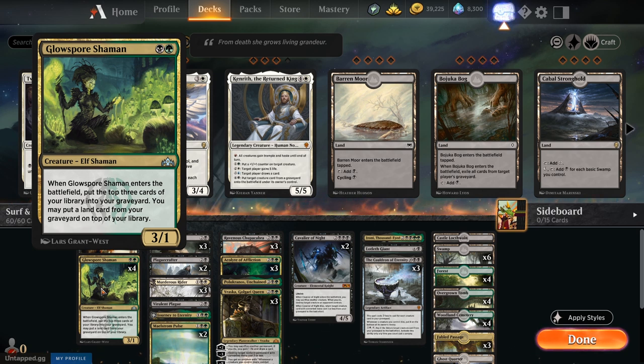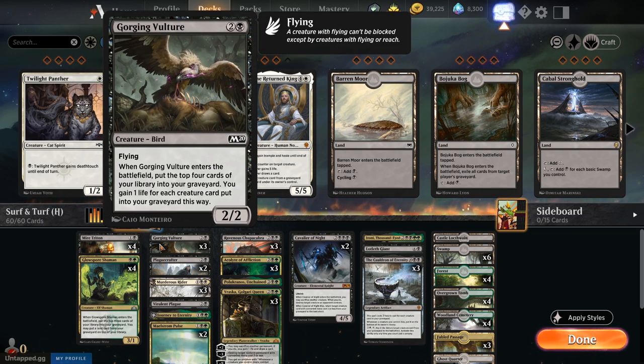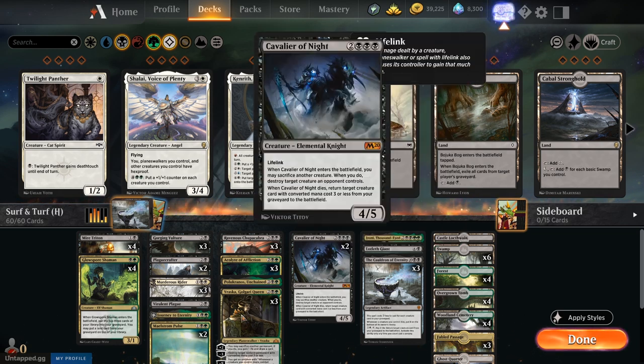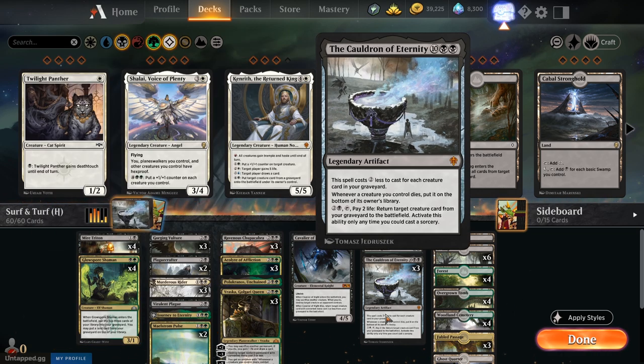We also have Ghost Quarter for Field of the Dead shenanigans — we can replay it over and over if needed. Gorging Vulture is another early aggro blocker: a three-mana 2/2 flyer that mills four cards and gains one life per creature card milled. We're running 27 creatures, nearly half the deck, which is very important so that milling hits as many creatures as possible. The sooner Cauldron of Eternity costs two black, the better.